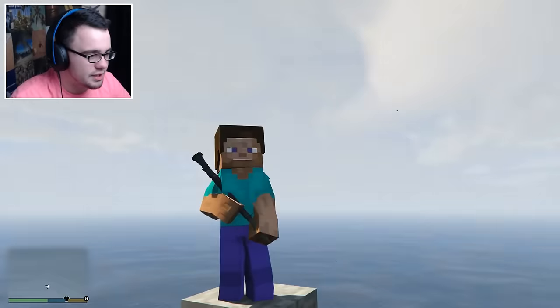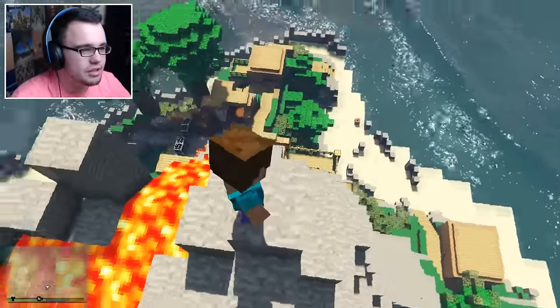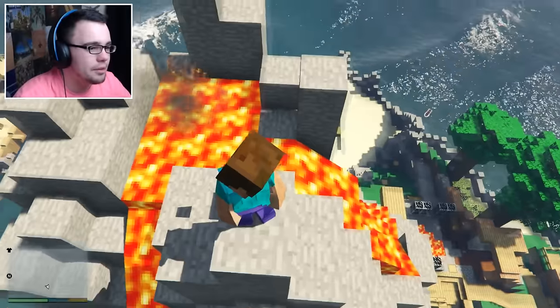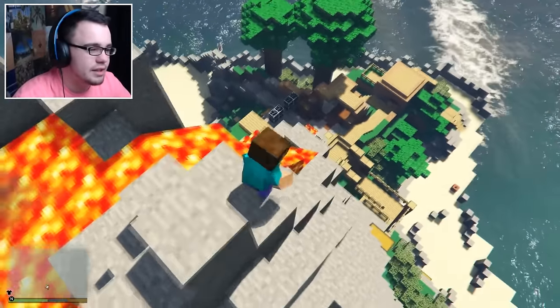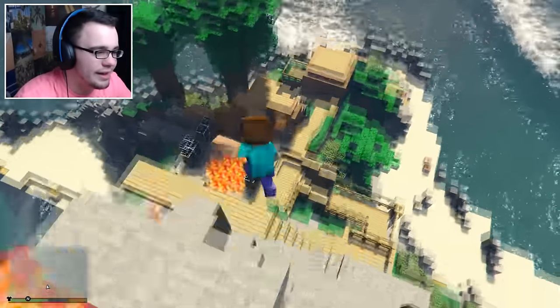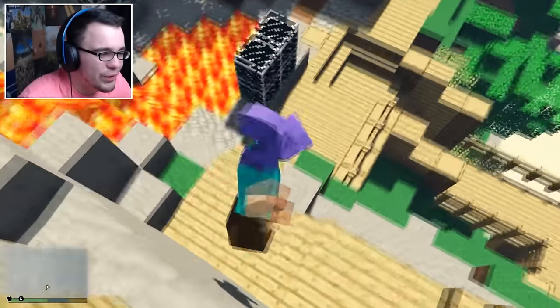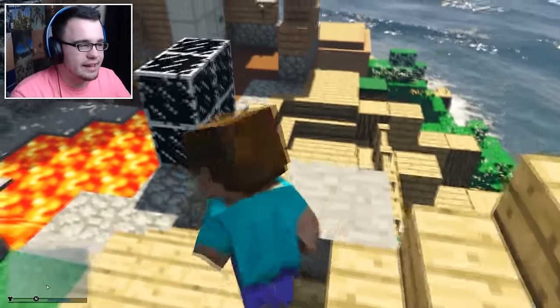Steve looks great with an RPG. But look at this view! We should actually go look at everything. We're on the top of the volcano. There's our jet ski down there. Let's go down here, let's just jump off. Oh, this is going to be a bad fall. Oh!